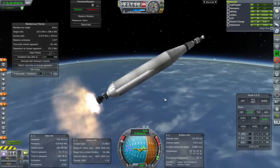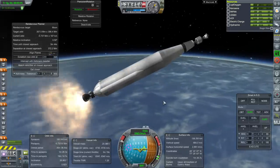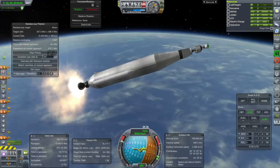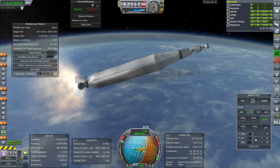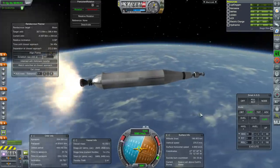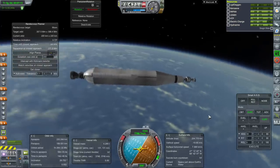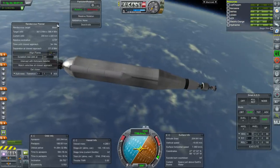Now we can see our delta V, which is good, and the all-important burn time — we really need this stage to get us to orbit. I'm not going to separate these because it removes my delta V reading, so I'll leave them. We are now flat, and it looks like we have enough delta V but it's going to be tight. Shutdown — 220 by 199.5. We let the inclination go a little bit at the end there.